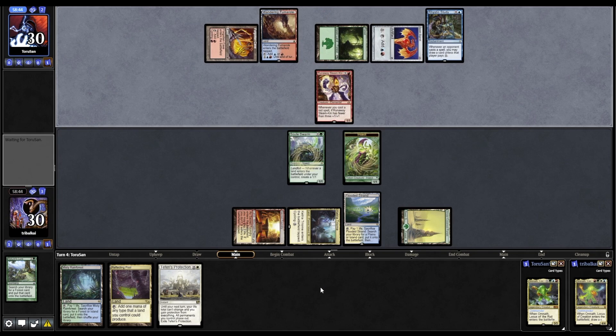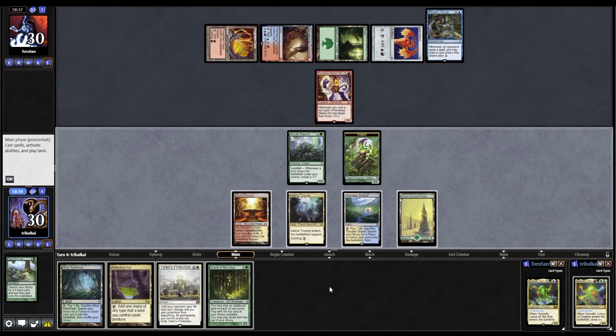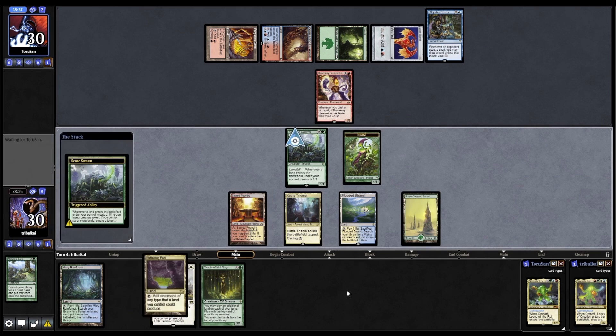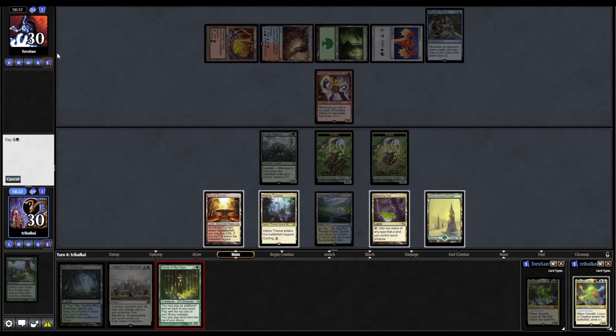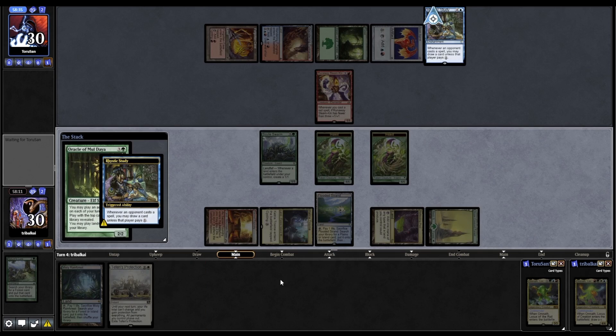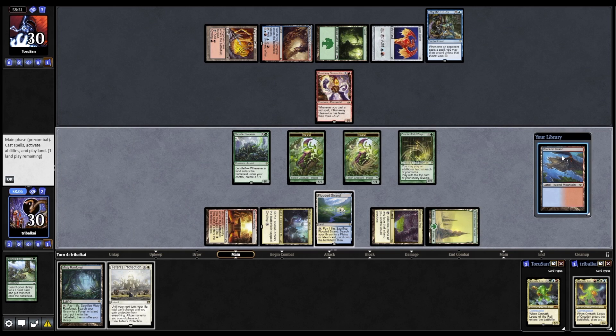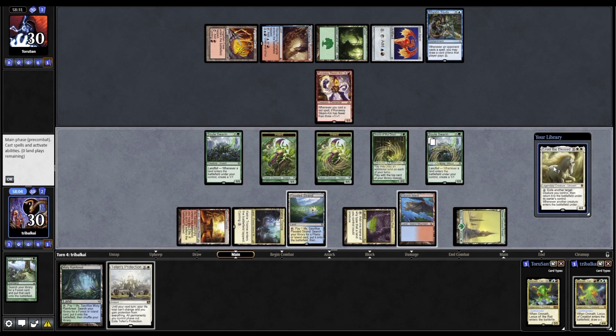Rhystic Study from our opponent - means that we'll have to pay for our commander coming into play, and keeping the Runaway Steamkin at bay. Oracle of Mul Daya - I don't mind. Let's go Reflecting Pool. Our opponent's only got two cards in hand, so playing a bit of a Magic Online meta-game here - let's try and keep them from scooping by allowing them to draw a card with the Rhystic Study, and that way we can keep our fetch in play as well. We want to keep our fetches so that we can trigger Landfall at instant speed.